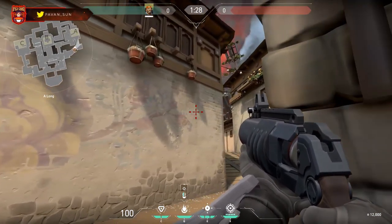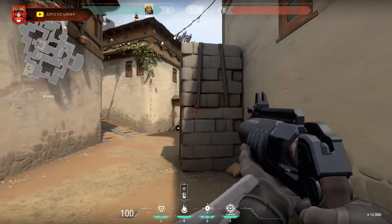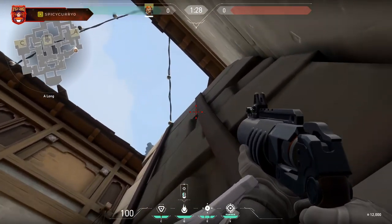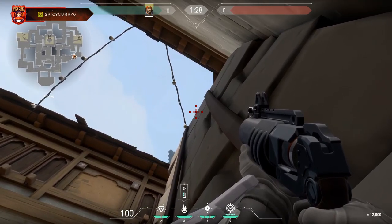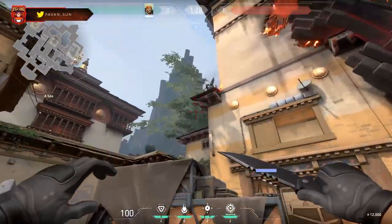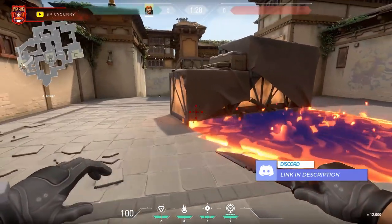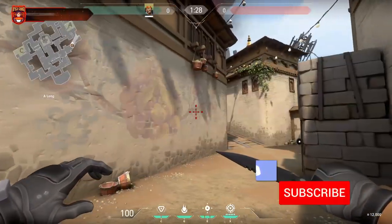The next molly spot is also on A — this one goes behind the boxes where people like to hide. Come as close as you can to this object, see these two bars: put your crosshair right in the middle and let it go. It bounces and gets that whole area behind the boxes, so when you're coming up here you don't have to worry about that area.